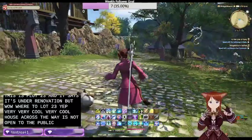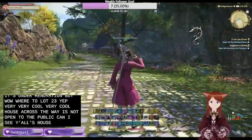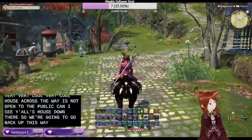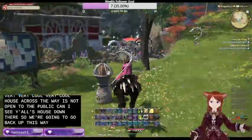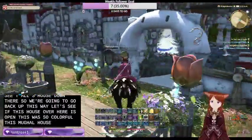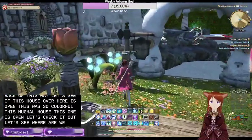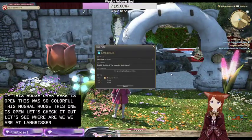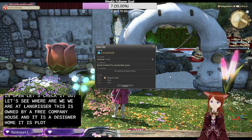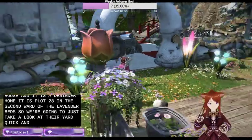The house across the way is not open to the public. Let's see if this house over here is open. This looks so colorful - this Moogle House. This one is open, let's check it out. We are at Langrisser. This is owned by a free company house and it is a designer home. It is plot 28 in the second ward of the Lavender Beds. We're gonna take a look at their yard quick and then go inside.